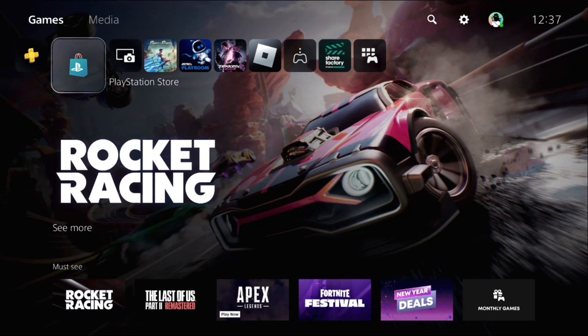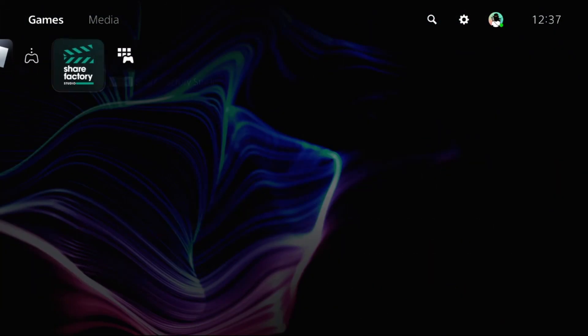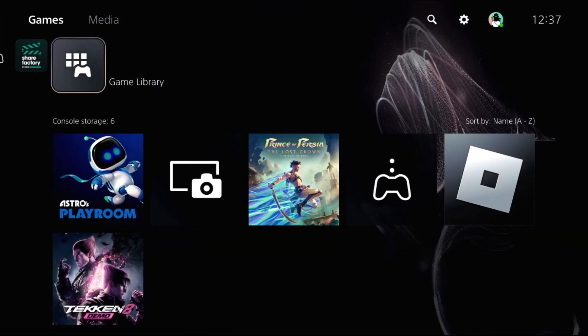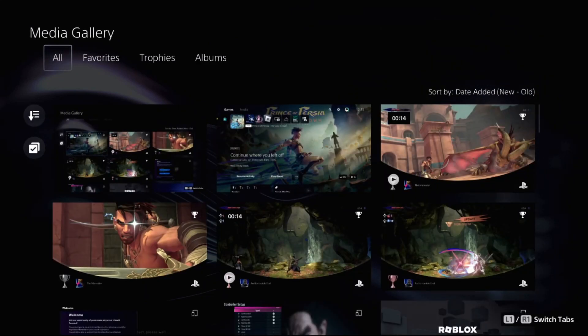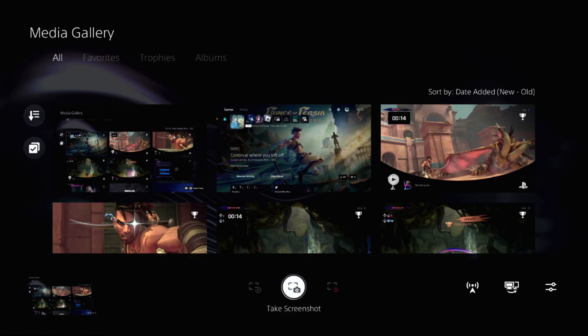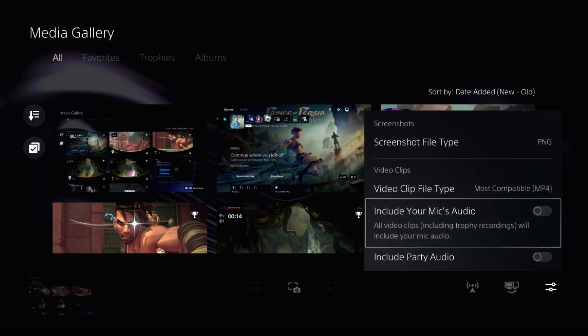Why can't I hear my voice in video clips on PS5? Let's fix this problem. First, go to your game library or media gallery. Once you're here, press and hold the share button and you'll get these options. Then go to Captures Options.